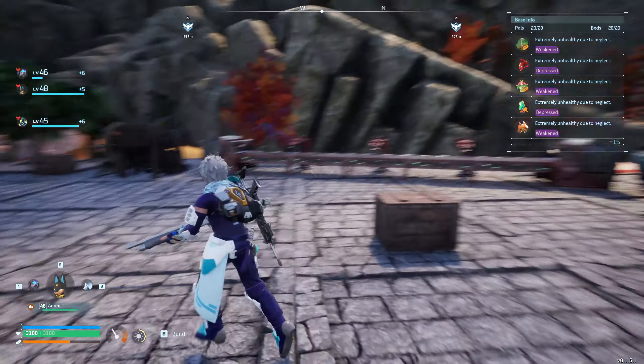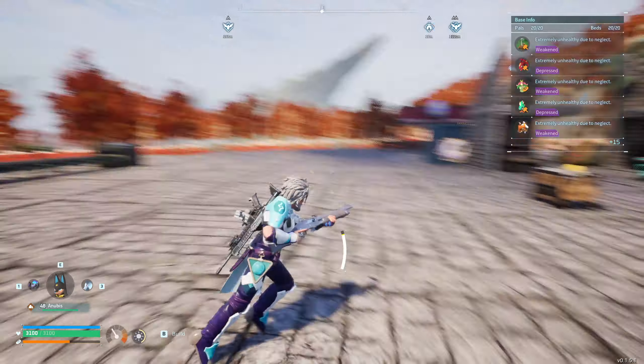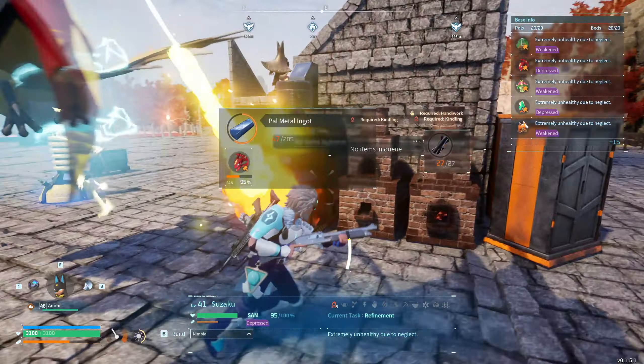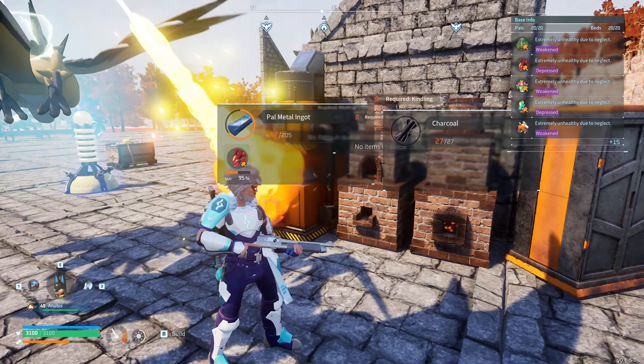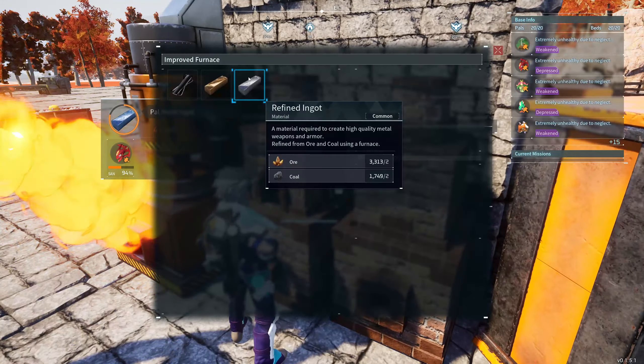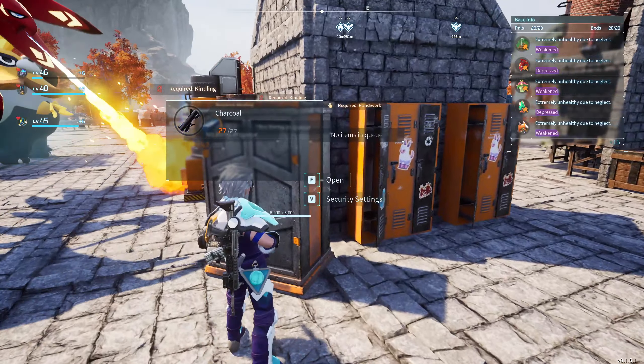We have three upgraded workbenches — one for weapons, one for spears, and one for normal crafting purposes. We also have an upgraded furnace. Right now I have a pal working on some pal metal, and then I have two normal furnaces just for charcoal or refined ingots. On top of that we have random storages.